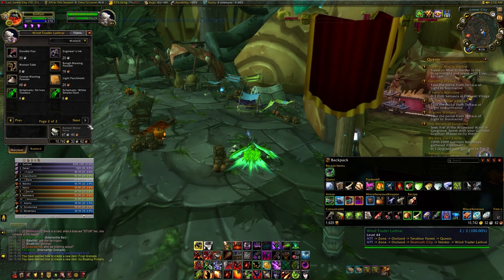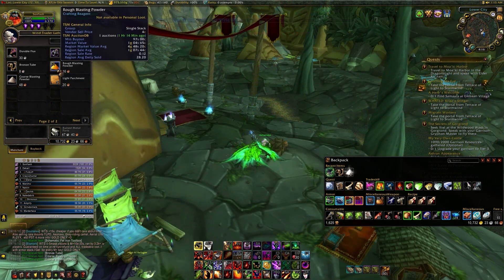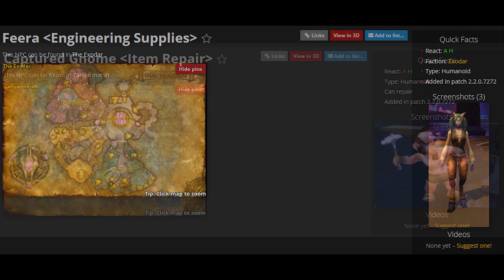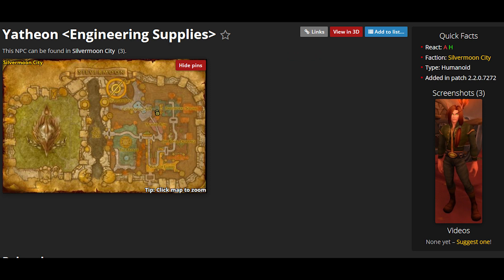At skill level 35 you're going to have to buy the pattern White Smoke Flare, which can be found in Shattrath by the vendor Wind Trader Lathre in the lower city. This item is not always sold by the vendor, so if it's not there, there are other vendors you can go to. For the Alliance, go to Fira in the Exodar. For the Horde, there are 2 vendors: the Captured Gnome in Zangarmarsh, and Yaethion in Silvermoon City. If none of them have the pattern, you can try leveling the skill to 50 another way, check back until it comes up, or check the Auction House.